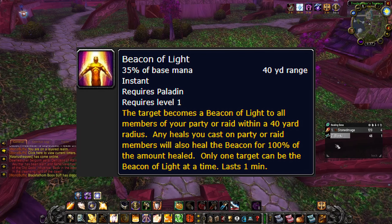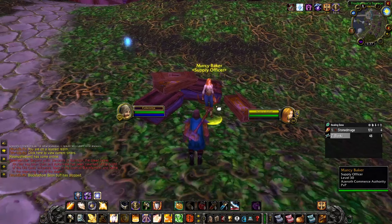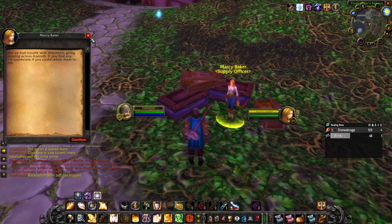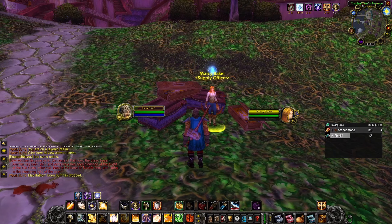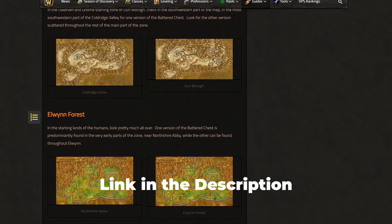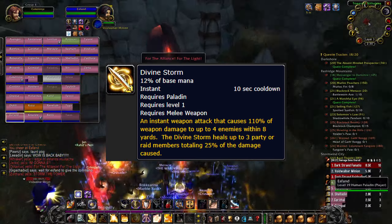The Beacon of Light is purchasable for 4 gold and 50 silver when you reach Honored with the new supply factions. There are level 10 and level 25 supply crates — level 10 supply crates give you rep until you reach Friendly, after which you need the level 25 ones. A list and grid of where to find each of them is shown here.